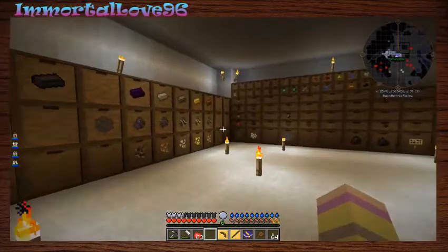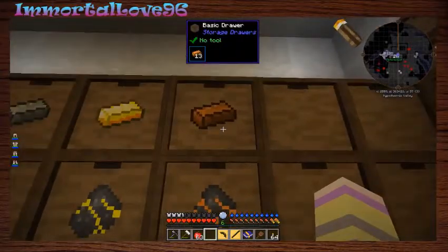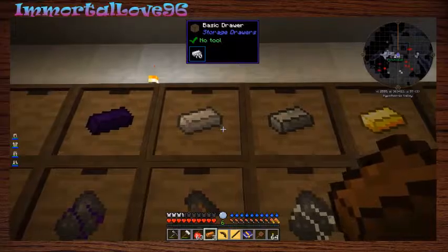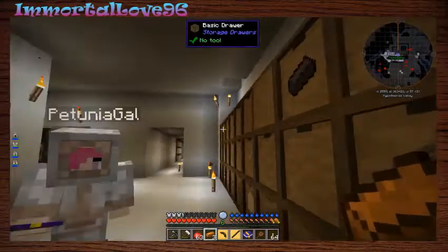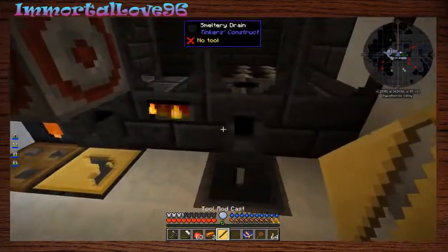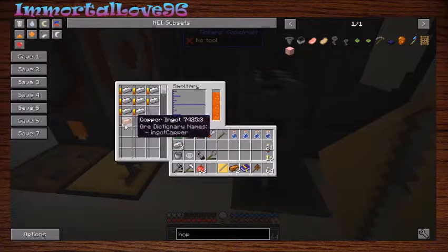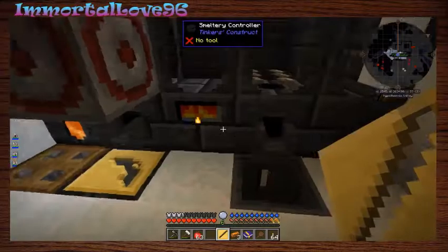I'm putting it in the smeltery. Immortal are you happy? Yes, I'm not using an ingot to try to make a better tool. At least it's not bronze. We're gonna run out of iron really quick, aren't we? Probably. We need some way to make iron. Oh wait, does copper mix with iron? I don't know - just don't put both of those in there at the same time.